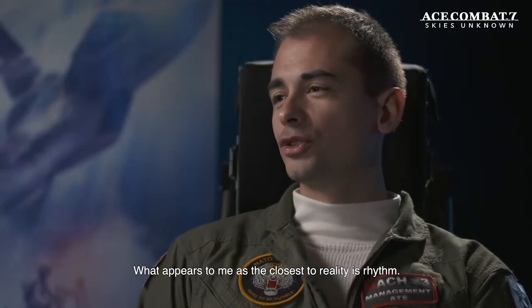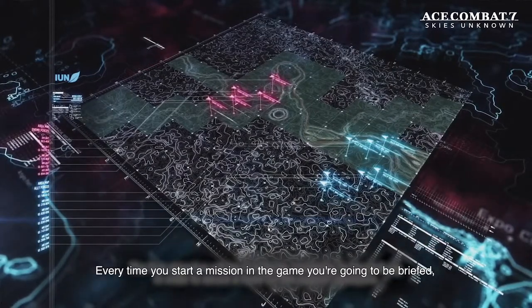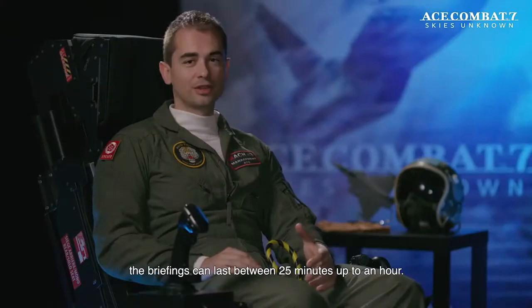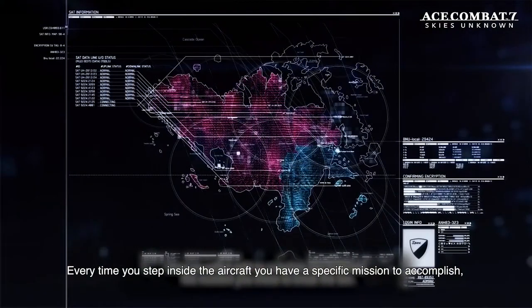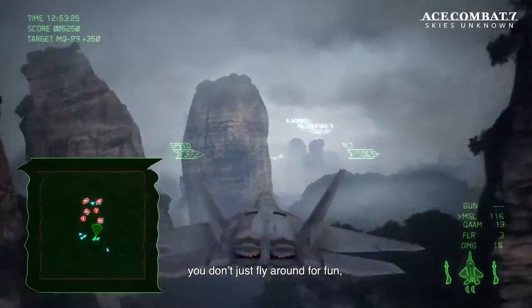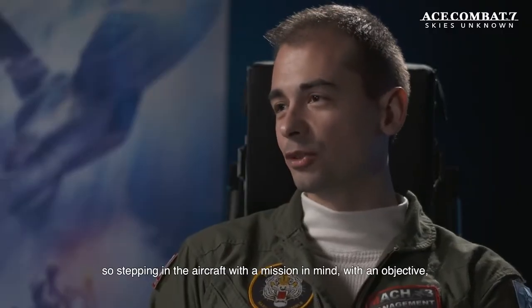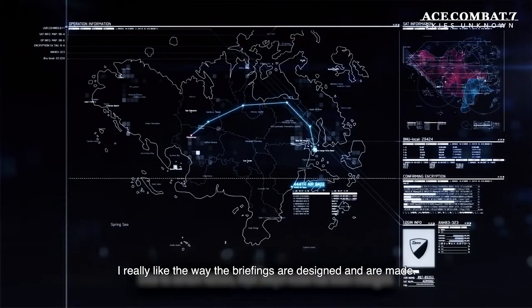It can be seen as having a bait and a hunter — someone does the bait, the enemies see him and attack, and maybe the other one is hiding in the clouds, comes out, and shoots. What appears to me as closest to reality is the rhythm: every time you start a mission in the game you're briefed, and the briefs are rather long. In real life, a briefing can last between 25 minutes and up to an hour. Stepping into the aircraft with a specific mission and objective in mind is something extremely realistic. I really like the way the briefings are designed.